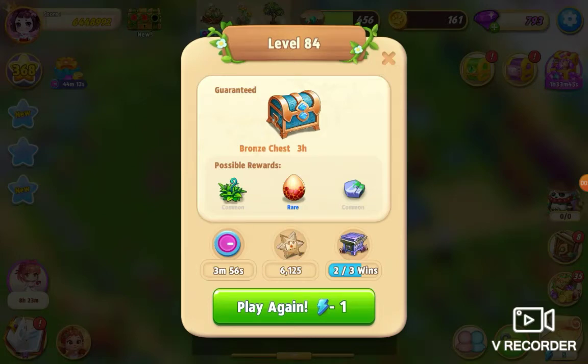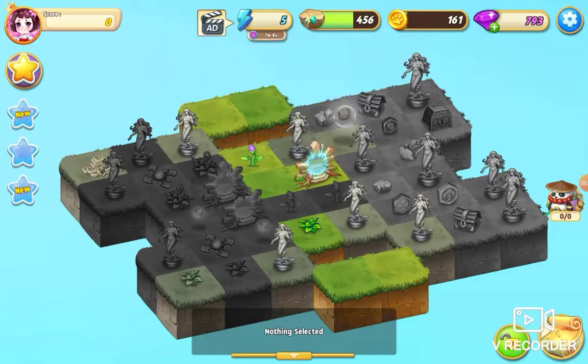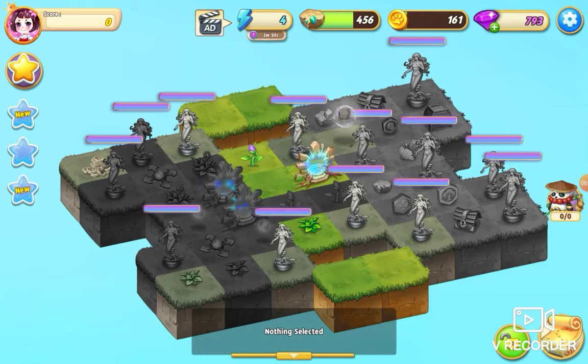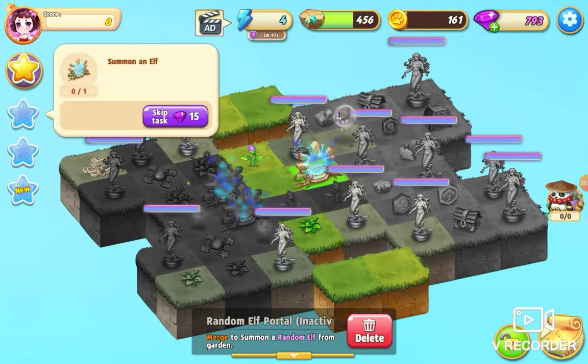Welcome everybody. I'm playing Merge Elves and I'm about to play level 84. It costs just one energy and you can win a bronze three-hour chest, so here goes. I'm going to take this and just check the quests.